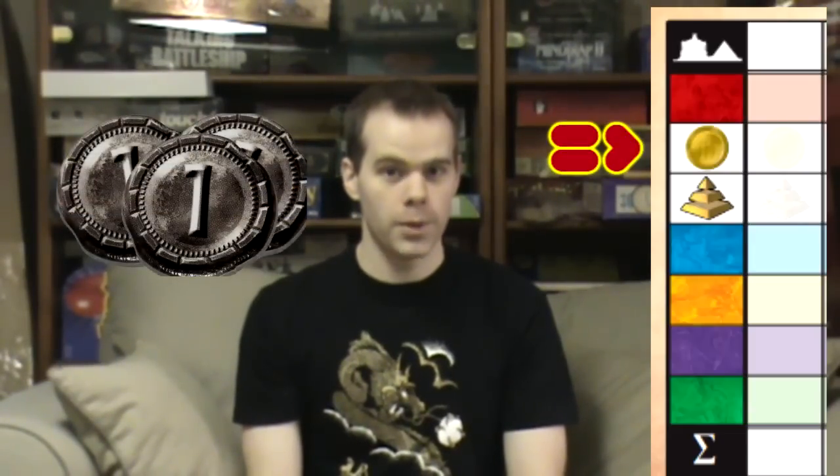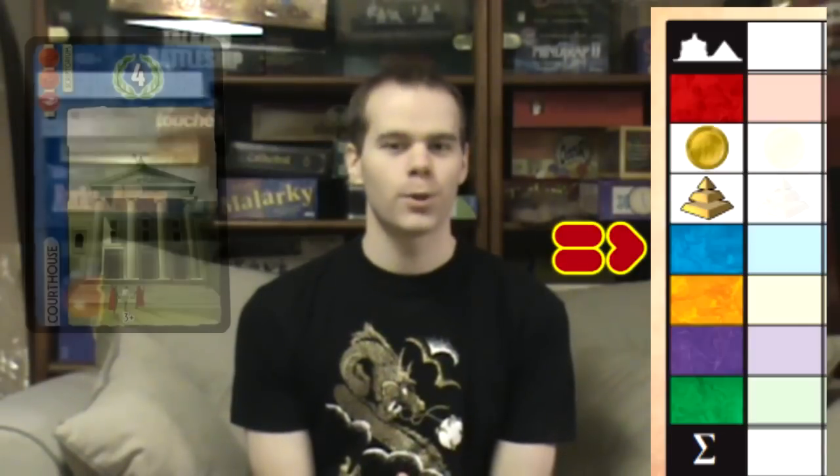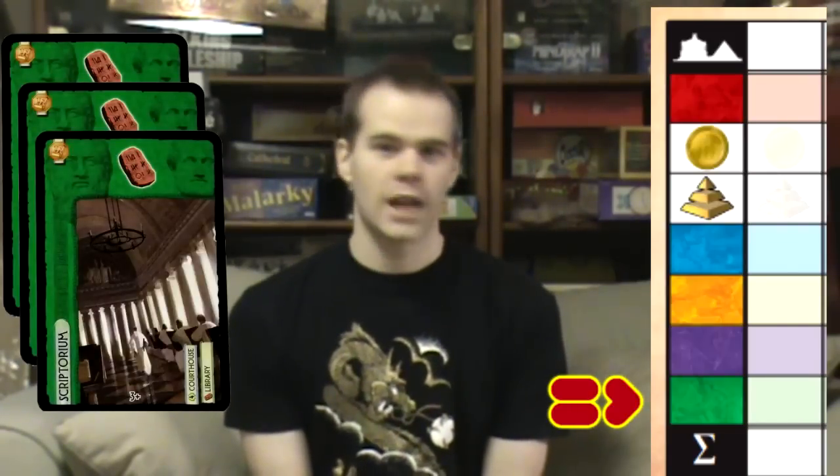Now tally up your score. There are 7 categories for points in Seven Wonders. Military: total your victory and defeat tokens for your military score. Wealth: for every 3 coins you have at the end of the game, you get 1 point. Wonder: if you've built any stage of your wonder that gives victory points, score those. Civic Buildings: total the points from your blue cards. Commerce: total the points from your yellow cards. Guilds: total the points from your purple cards. Science is complicated — for every complete set of all 3 symbols, you score 7 points. Then for each type of symbol, count how many you have and square that number. So if you have 3 tablets, 3 squared is 9, giving you 9 points from tablets. Add all your science totals together for your final science score.